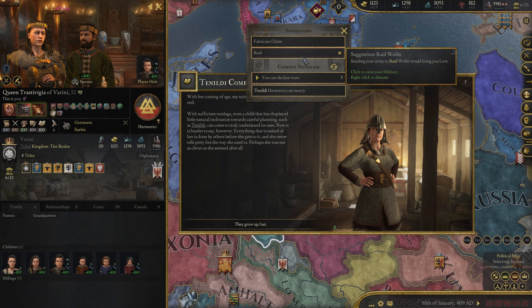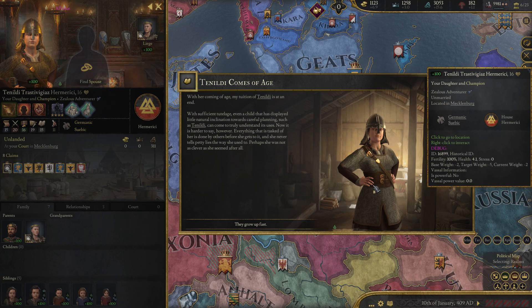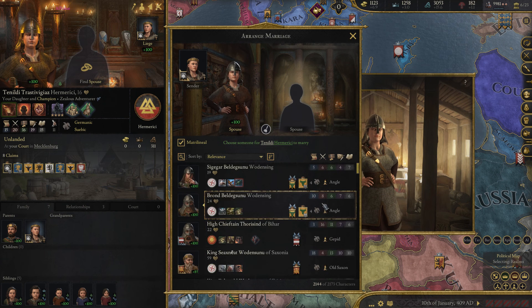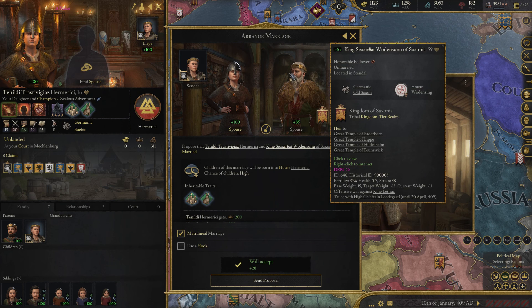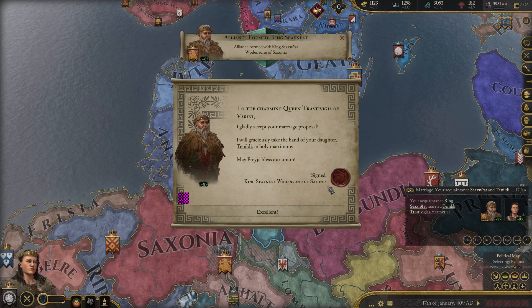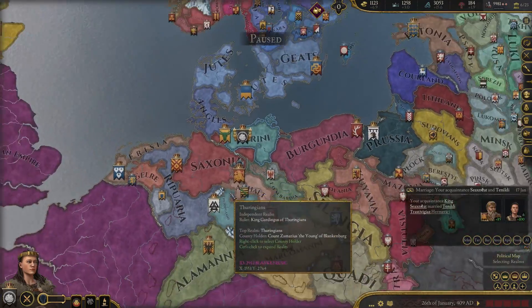We can bury a claim and start raiding. I think she comes of age — let's find her a good spouse. Saxonia's a good side. We'll keep the alliance going as long as possible.